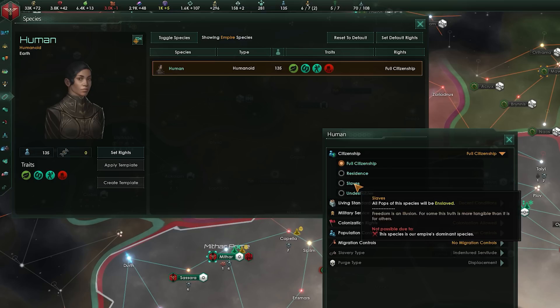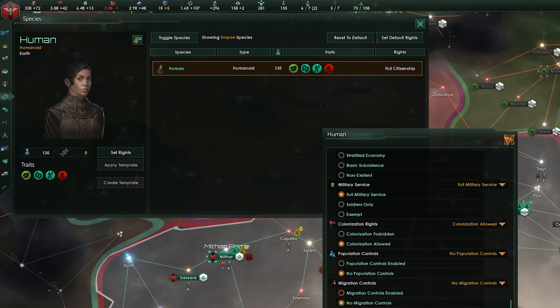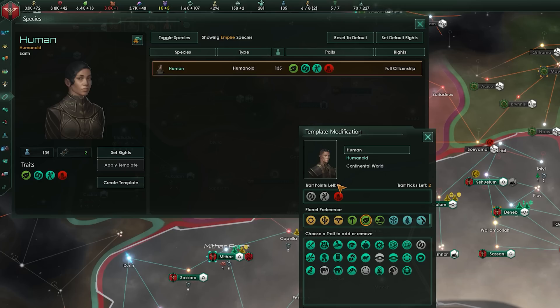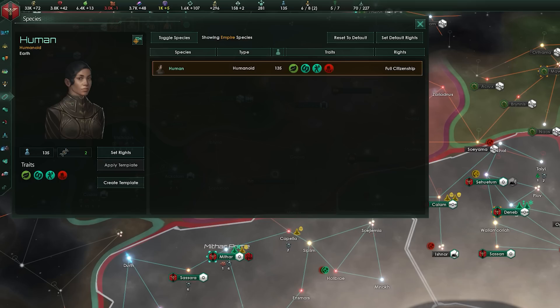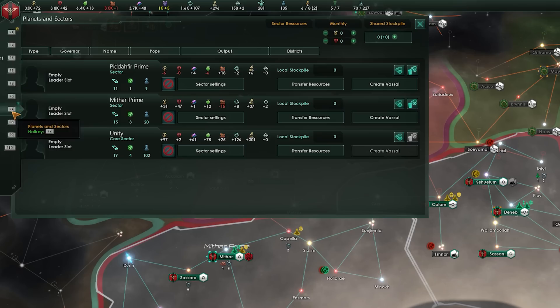The Species menu lets you view every species in your empire — number of pops, traits, and a summary of their rights. You can view or modify rights in detail from the Set Rights button, changing settings from slave to full citizen and anything in between. Most of the time you can leave these on default, but the option to pivot into slavery or full citizenship is there. You can set default rights for any new species to join your empire. From this menu you can also use gene modding to make variants of existing species if you've completed the relevant research — create a template to add and remove traits, and through tech and traditions you can increase trait points to eventually have no negatives and many positives. Apply the template to a planet with pops of that species at the cost of society research, and once converted you can colonize new planets with that template.